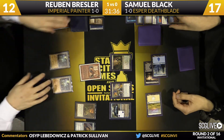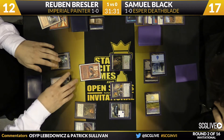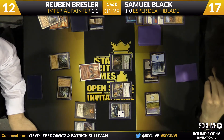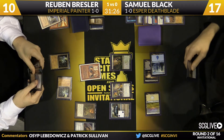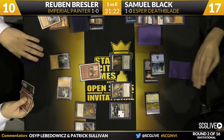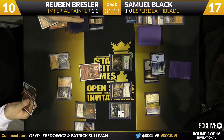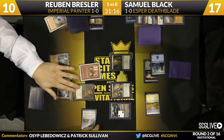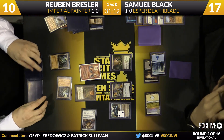Ruben does have a Sensei's Divining Top, but it's going to cost him two damage because he only has Ancient Tombs in play. His life total is precariously low right now, dropping down to ten. There was some risk there as Ruben actually could have gone off again if he had a fifth source of mana and a Painter Servant — that's all it takes. It looks like he did find a mountain and he's going to draw it now, and he has the Imperial Recruiter in his hand as well.